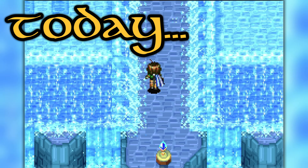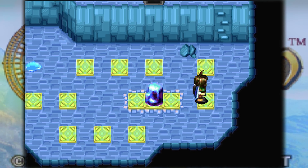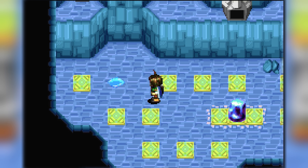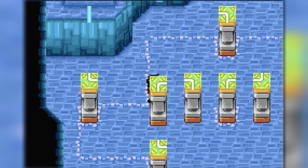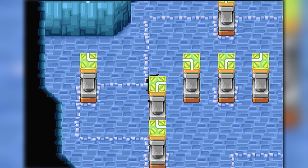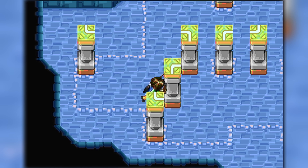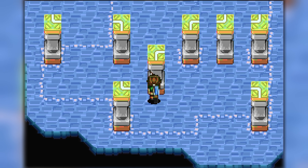Hello and welcome back to LP's LP of Golden Sun: The Lost Age. Last episode we made our way to our first dungeon in a long friggin' time, and it's called Aqua Rock. Today I am going to be attempting to complete it. At the very least I'll be able to complete this puzzle, which is where we left off yesterday. It's very similar in its personality and style to a couple of the other puzzles we've come across earlier in this specific dungeon.